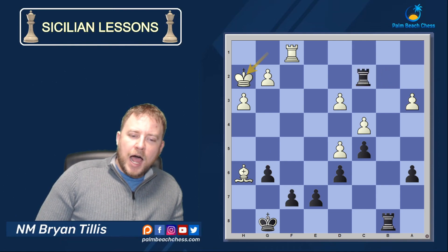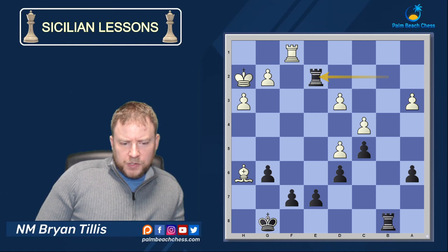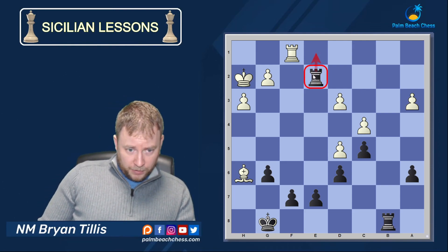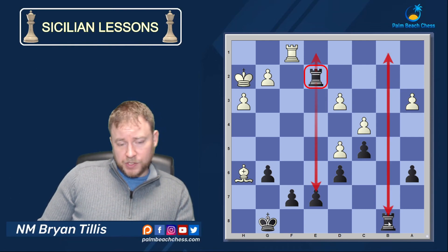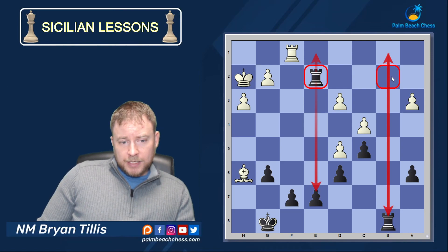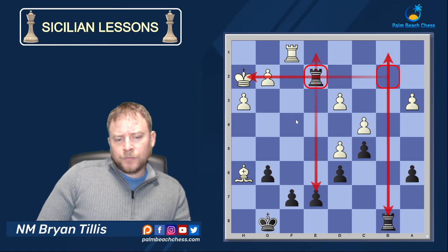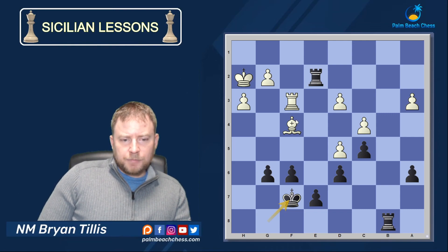I had already seen the idea the engine considers best: F6 with the idea of G5 to seal in the light-squared bishop. But I went Rook e2 first as it's a flexible move. The only weakness in the structure is the base of the pawn chain, so I make sure the open files are critical — those are the only access points to attack me. I have the extra idea to add pressure here with no weaknesses and no problems. Rook f3, threatening to trap the bishop.